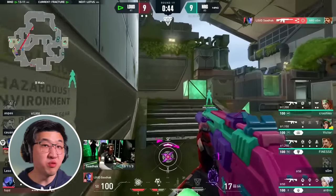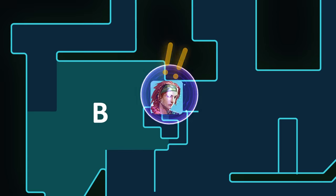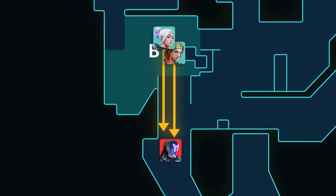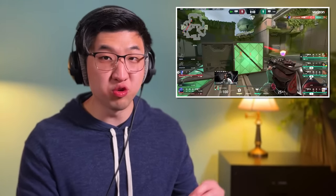Now that Sadak revealed his location with that first pick, Loud speed up their B hit. Sadak Mollies default, which forces Sky out into the open. NRG are an elite team though, so Sky makes the most of the situation and swings B main from site side. And Jet, who was the Heaven player, double peaks with Sky. Even though NRG were forced into an unfavorable situation, they instantly turned it around and created a double peak — that is insane. Sadak lands some clean shots, the skirmish ends, and Loud come out on top.